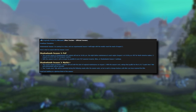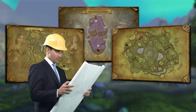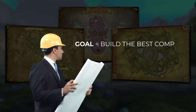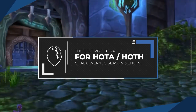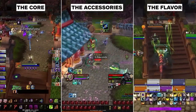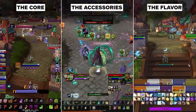With Shadowlands Season 3 shortly coming to an end, we thought we'd set you guys up on the right track to reach your RBG goals by helping you with the hardest task: building your composition. We'll be building the composition based around 3 different categories — those being the core, the accessories, and the flavor.